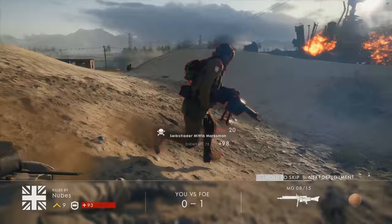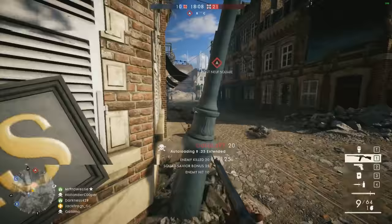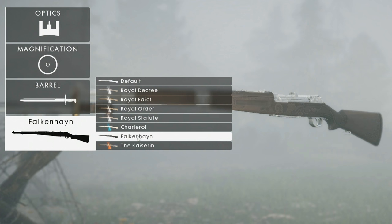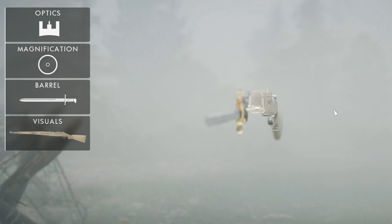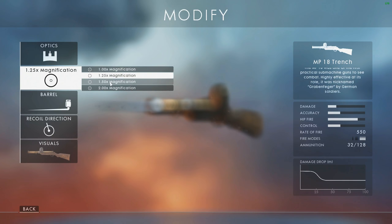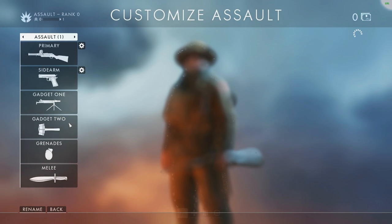My favourite weapon is the Martini-Henry sniper for the scout class, followed by the Howdah Pistol shotgun secondary — both are absolute beast mode. There's also some visual customisation: each weapon has a number of visual skins to pick from, in keeping with the time period — think gold plating and authentic camo designs rather than CSGO-style skins. They're quite tasteful. What I didn't see was any player-based character customisation, which is a shame. I hope there's some added down the line, perhaps even your emblem engraved on your weapon, which would be cool and still keep it authentic.